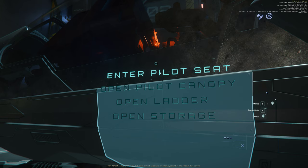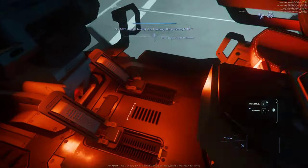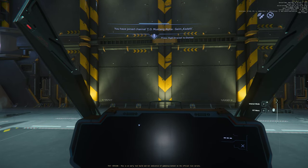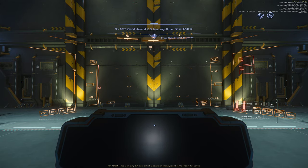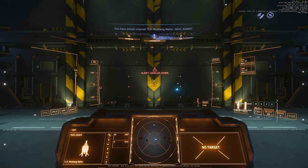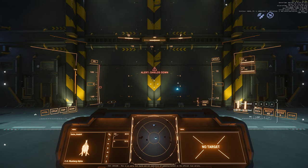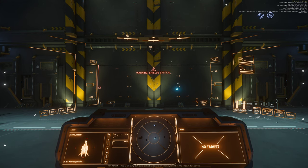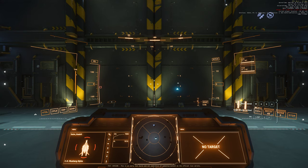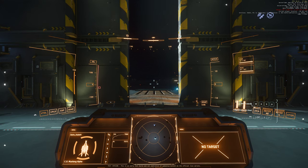Press F to pull up the menu to say where you enter, how you call the elevator, etc. Just like in the tutorial, press R to bring the ship to flight-ready status. You have to wait until the ship completely powers up — the canopy is down and the seat is fully deployed — before the R key will work.